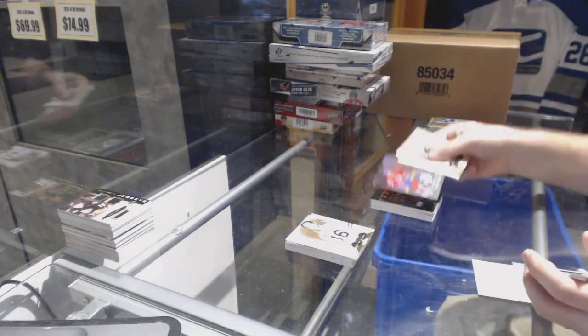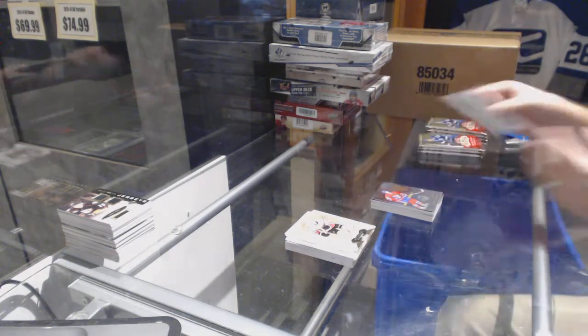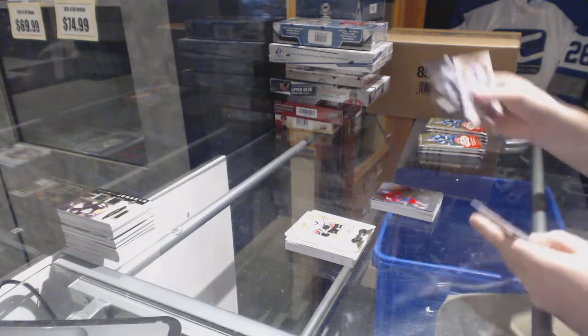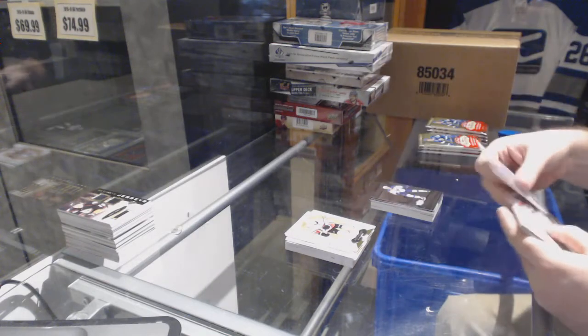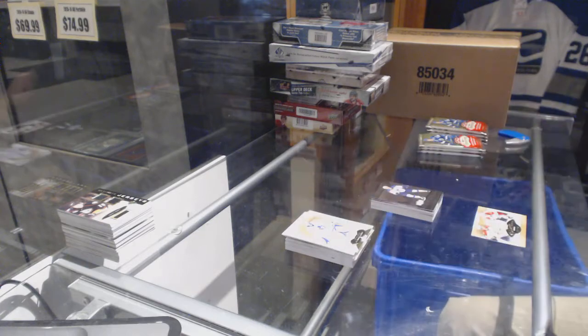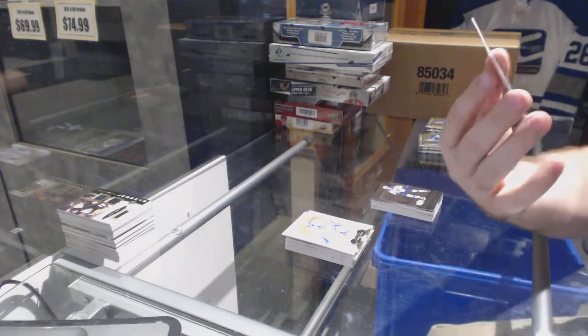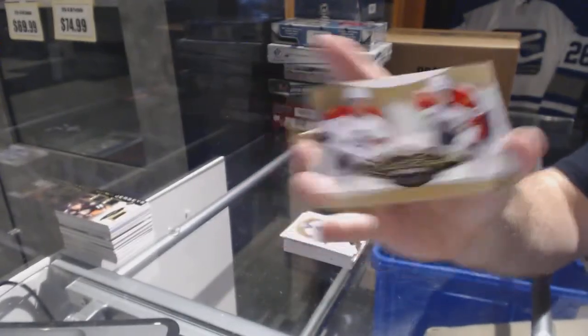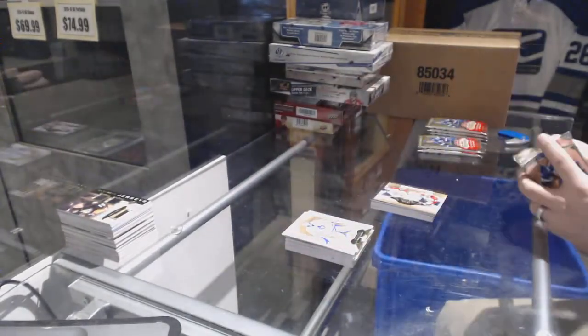Showcase of Galchenyuk for the Montreal Canadiens. Metal Universe for the St. Louis Blues — Jori Lehtera. And a Duos rookies for the Florida Panthers of Wilson and Racin, for the Florida Panthers at 2.99.